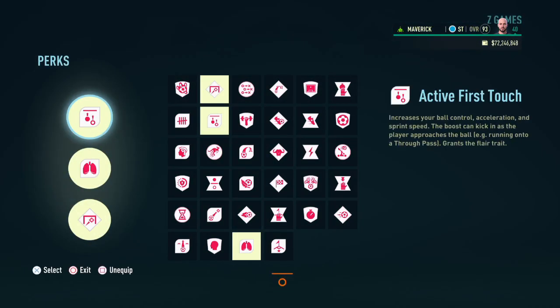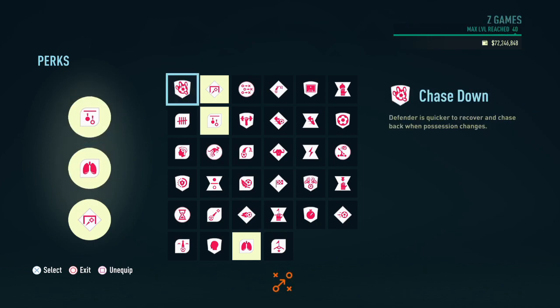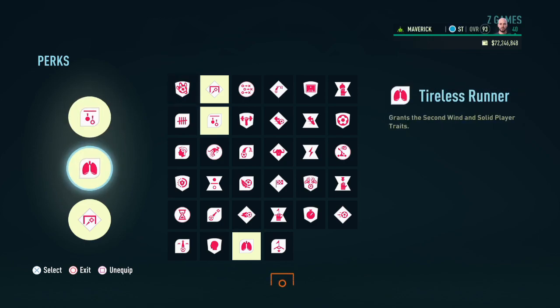Head on over to the perks section. The two we decided to go with initially are active first touch in conjunction with tireless runner. The reason we selected those is because the player is really tall and weighs 189 pounds, so given the way FIFA works this is going to be a very slow build. We use these two perks to make up a lot of sprint speed and acceleration, and it works wonderfully.